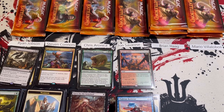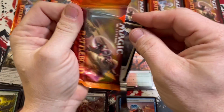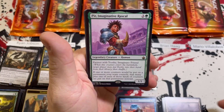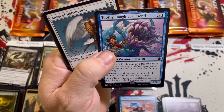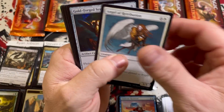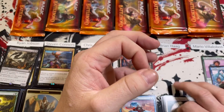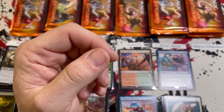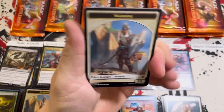Brian snuck in at the very last minute — late seeing the notifications, but he got there. Right out of the gate: Pir and Toothy, probably my favorite pair in the set. Together that's about 15 dollars worth of rares if I'm not mistaken — magic cards are like stocks or crypto, they change daily. Seven pounds of beef for Brian, nice little hit to start things off.